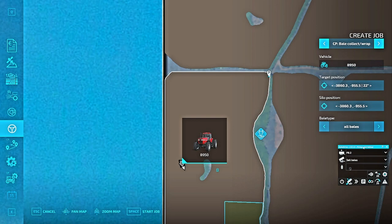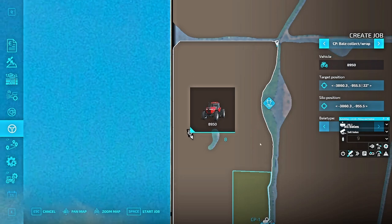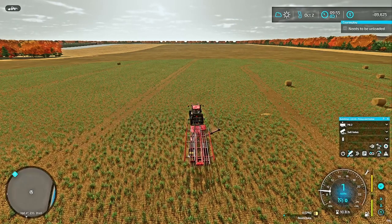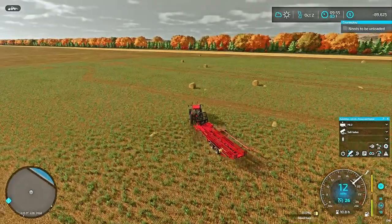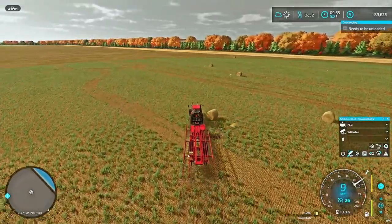You can see you've got your bale types and all that. Right now it's picking up the location of the tractor on the field - you can see its outline - so it's going to go through and hit all that. We're going to hit 'Start Job.' I had my cruise control on because of the mods, but we go ahead and let it start going around picking up bales.